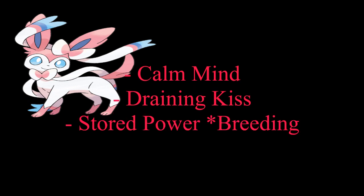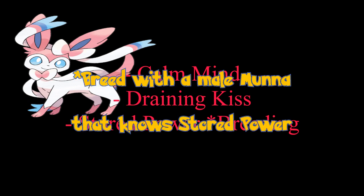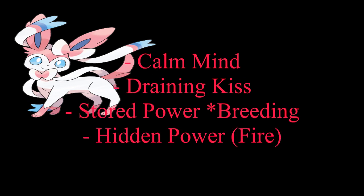The moves I give it: Calm Mind to raise its special attack — since it's mostly based around special attack — and also raises special defense on top of its already great special defense. Draining Kiss for STAB fairy coverage; it drains health back on top of Leftovers, so you keep recovering. Stored Power is a breeding move — you have to breed an Eevee to learn it and then evolve — and it works great with Calm Mind. Hidden Power Fire handles Ferrothorn and a couple of other grass types.